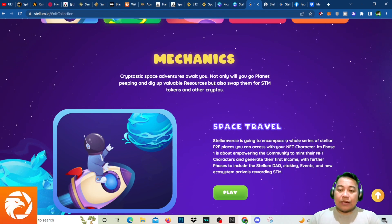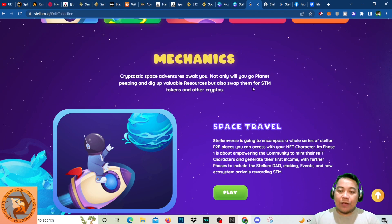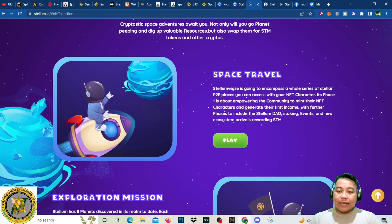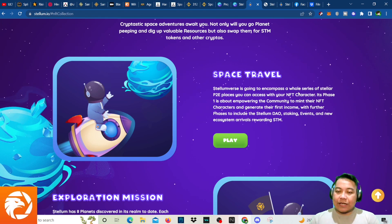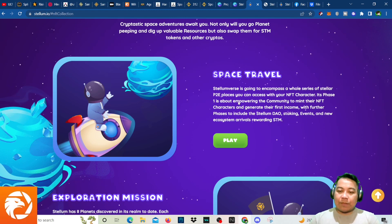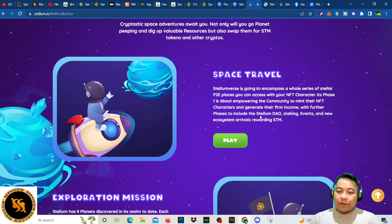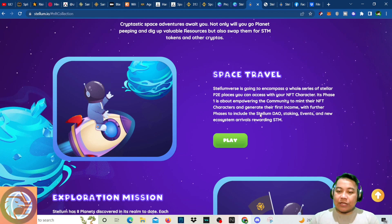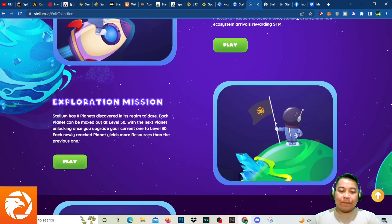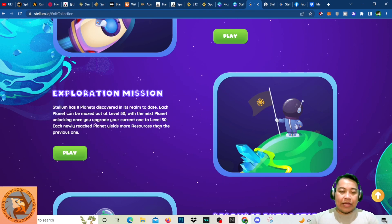Cryptastic space adventures await — you'll go planet hopping, dig up valuable resources, and swap them for STM tokens and other crypto. Stellum Burst is going to encompass a whole series of stellar P2E places accessible with your NFT character. Phase one is about empowering the community to mint their NFT characters and generate their first income, with further phases including the Stellum DAO, staking events, and new ecosystem arrivals rewarding STM.